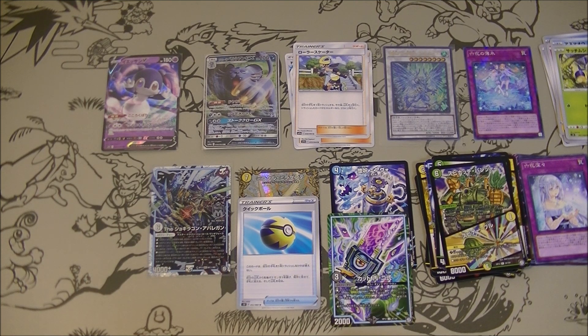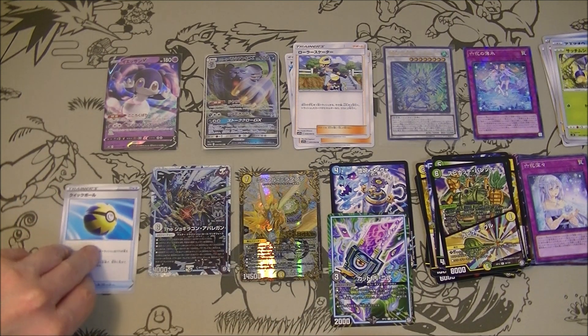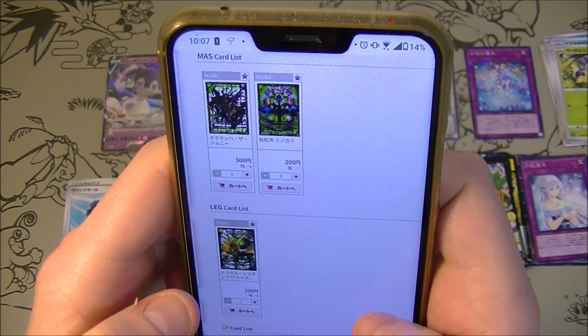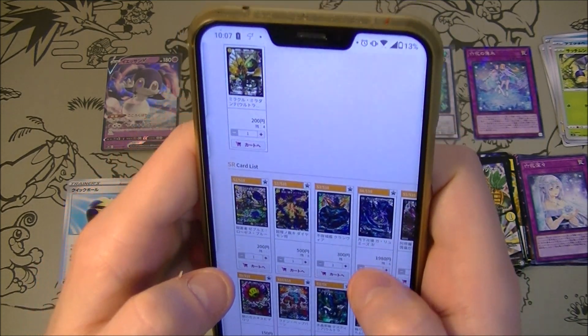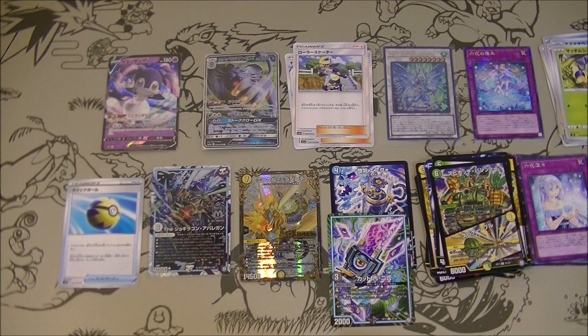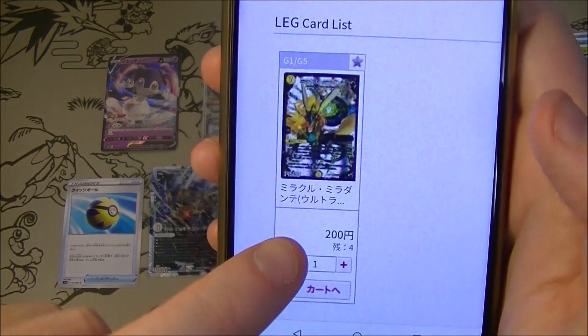DMRP08 - I'm intrigued to see what that legend card is worth, if anything. It could be good, it could be absolutely worthless - we'll see. G1 or G5 - I gotta look at this more closely, I can't see, it's too small. The rarities are so confusing, there are so many different ones. It's only 200 yen, as you can see - not that exciting.